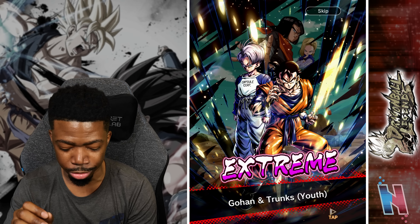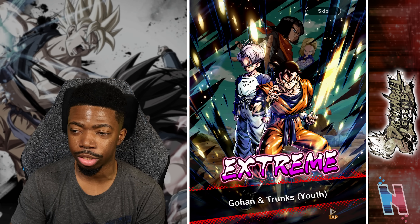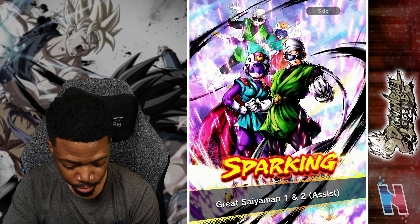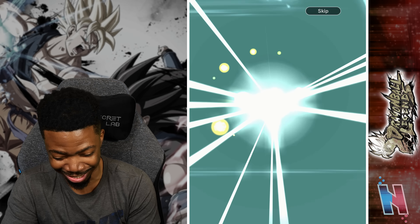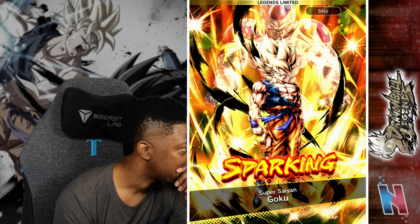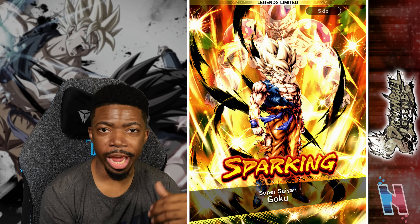There's no way we got Future Gohan and Trunks but can't get Krillin and Gohan. Sparking — oh hello! You can't make this up — the moment we get a different summon animation, we get the unit again. This game is insane. Murder — and there's that.